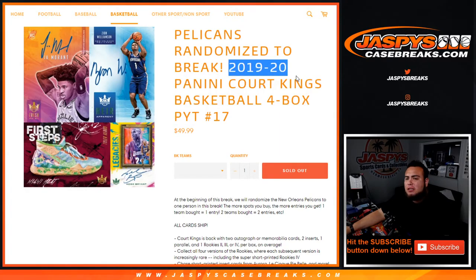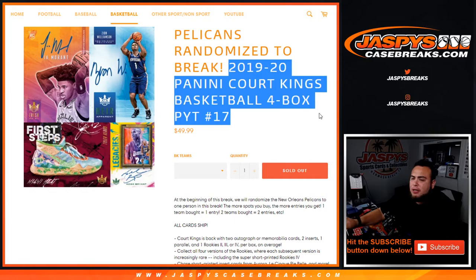What's up everybody, Jason here with jazbyscasebreaks.com. So that's the 1920 P&E Core Kings Basketball 4-box break. Picker team number 17 just sold out.